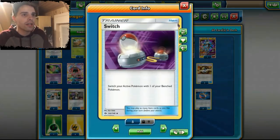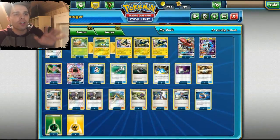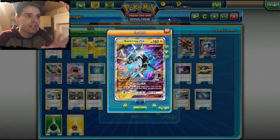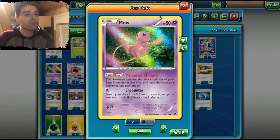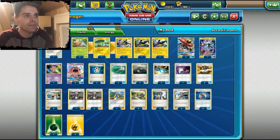We're also running a Switch in a deck like this and we have Guzma, so getting that first turn Lightning GX is not that difficult. It's a lot of fun and it disrupts your opponent like crazy. We're also running Mew, which has Free Retreat and can easily swap into the Zeraora GX in the early phases of the game.